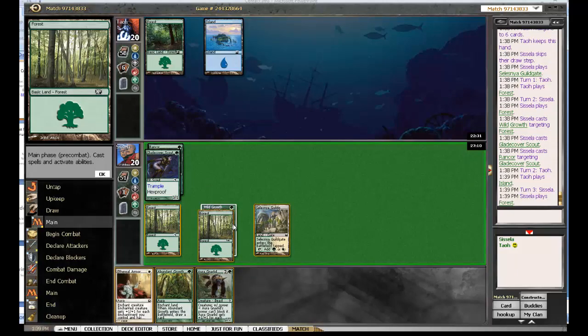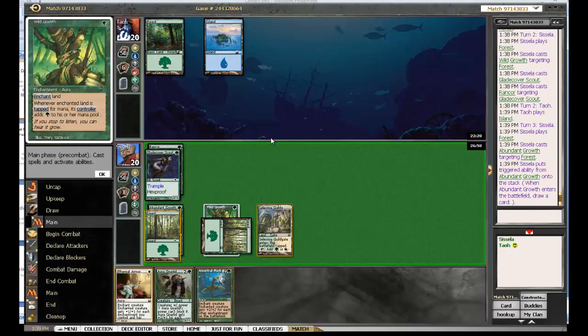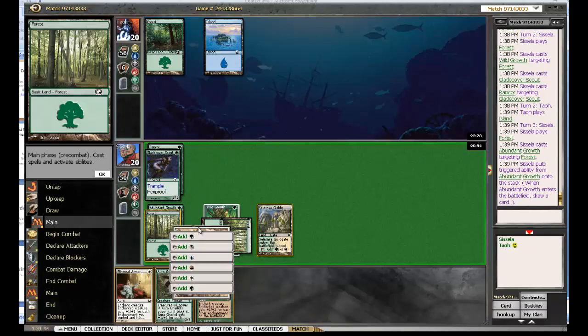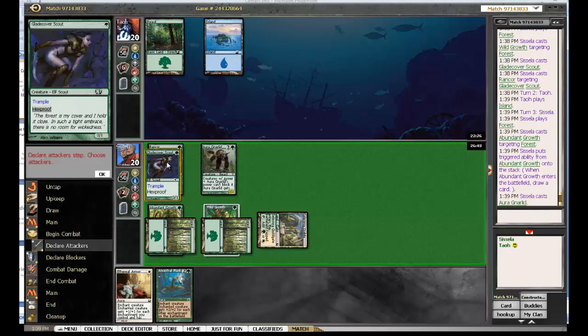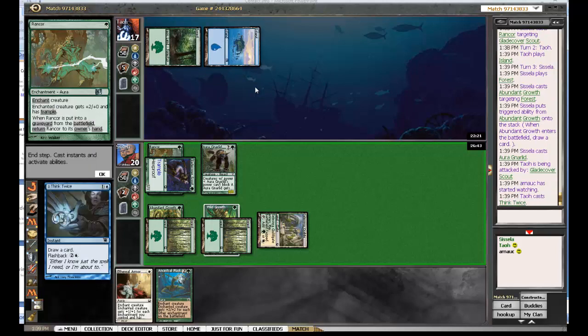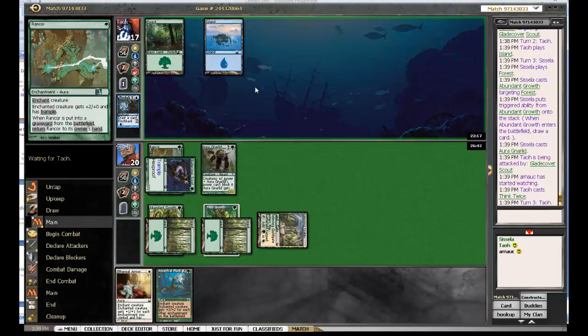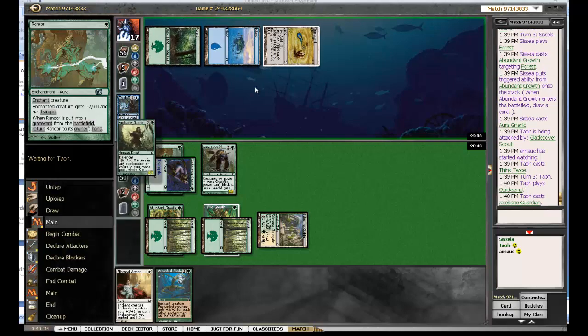And I think that is all we need. If he brought in curfews, we should now play Aura Gnarlid. I think we actually should play Aura Gnarlid here, because we are just investing too much in one card if we put everything on the Gladecaver Scout without curfew protection. It's another 5 power on the board and I think I could be lethal next turn. But I want the Gladecaver Scout to be sure that it doesn't die and that it doesn't bounce to my hand with 3 enchantments on it. This looks pretty good - probably close to an optimal start. And here is Axebane Guardian, but it's way too late.